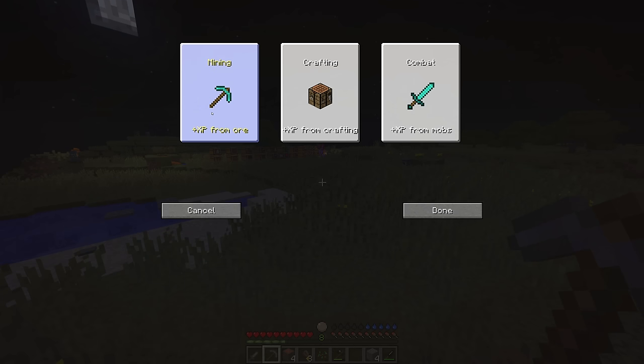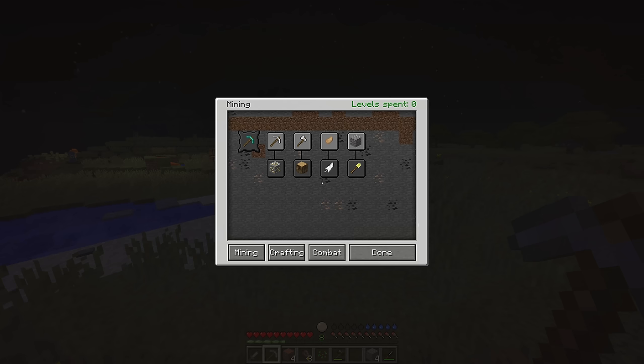The hotkeys for these are Y and L, but you can obviously change these in the control panel. In the advancement tab, you have to choose either getting experience buffs from mining, experience buffs from crafting, or experience buffs from killing mobs. I suggest combat because, in my opinion, this is the main thing you do in the game, but it's obviously up to your playstyle. This can be changed later on, but it is quite expensive, so choose wisely.